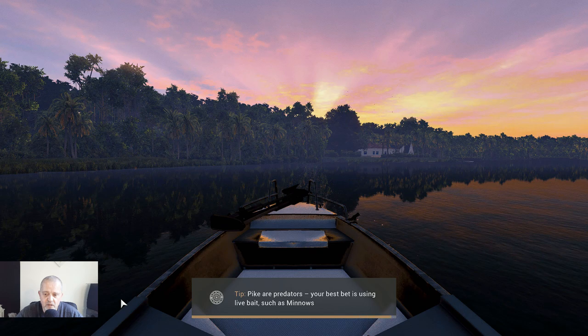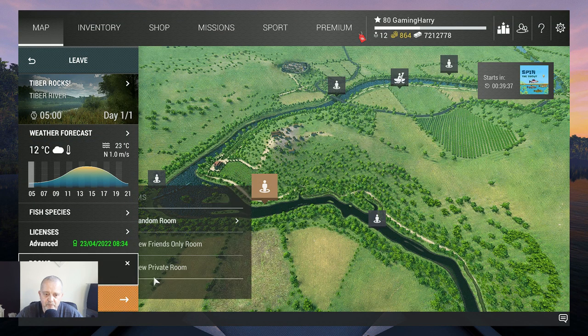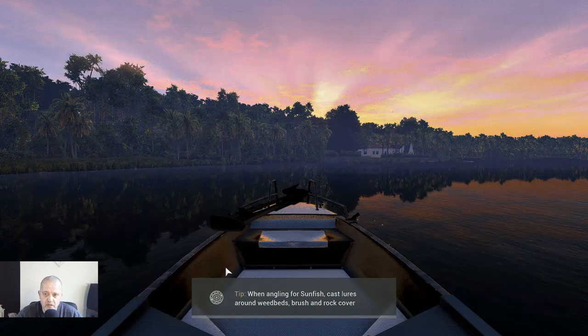Traveling is going slow — maybe because it's beautiful weather in my country. We are here already. Of course we take a private room, and this is the spot where we want to fish. We want to fish at Tiber Rocks, so let's go there.